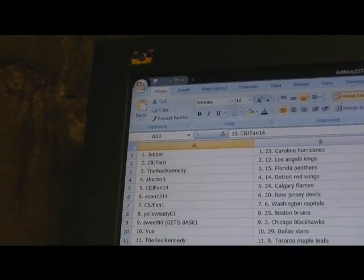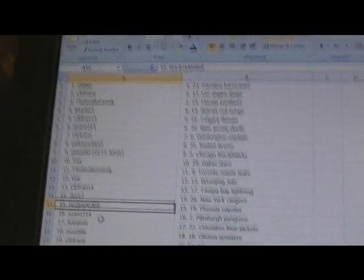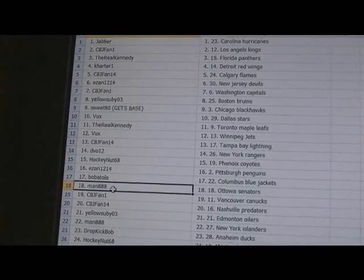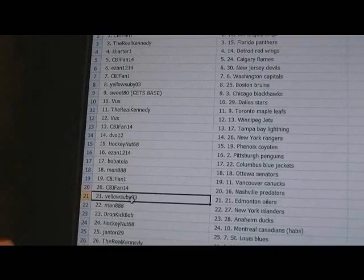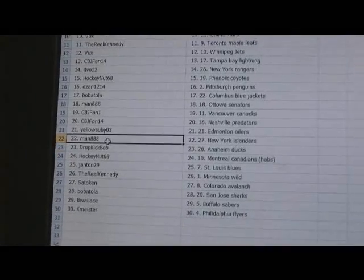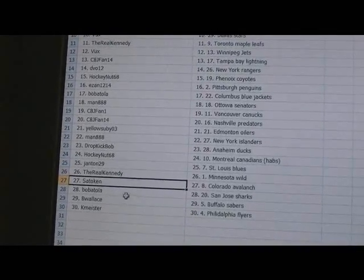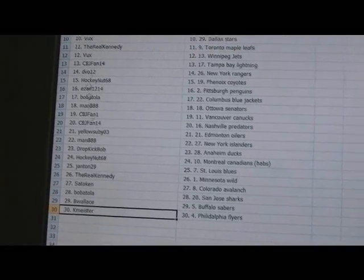Vu has the Jets, CBJFan14 has the Lightning, DVO12 has the Rangers, HockeyNut68 has the Coyotes, EZAN1214 has the Penguins, Bob Atola has the Blue Jackets, Man 888 has the Senators, CBJFan1 has the Canucks, CBJFan14 has the Predators, Yellow Subi03 has the Edmonton Oilers, Man 888 has the Islanders, Dropkick Bob has the Ducks, HockeyNut68 has the Canadiens, Janton has the Blues, the Real Kennedy has the Wild, Satokin has the Avalanche, Bob Atola has the Sharks, B Wallace has the Sabres, and KMeister has the Philadelphia Flyers.